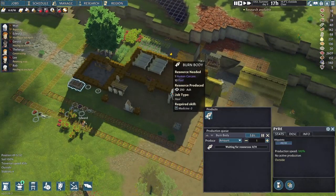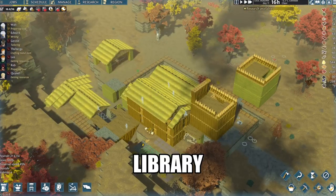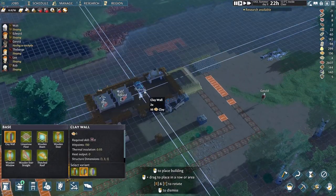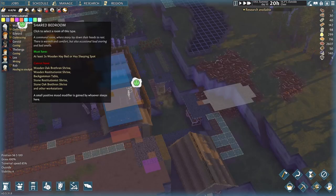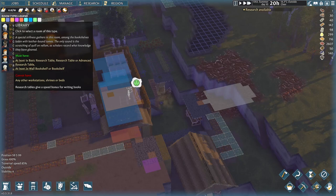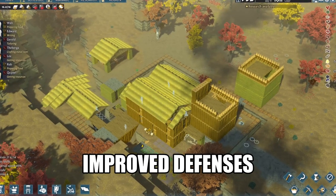I don't like the bodies lying around, so I build a pyre and let the flames do the cleansing. Now the raid is over, we should get back to work. At the moment we have a spare room which has some beds and a research table in it. We now put a wall between these two areas — that gives us a shared bedroom, which rewards a small positive mood modifier to our settlers. Building two wall bookshelves in the other room makes it a library. Immediately the production speed of our basic research table increases to 132%. Foxly is flourishing and more influential in the region.